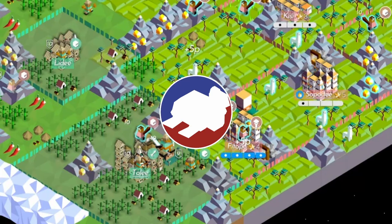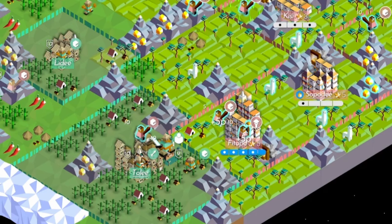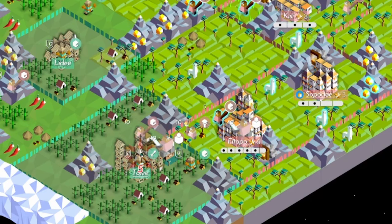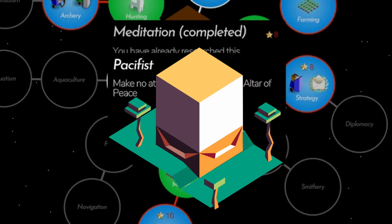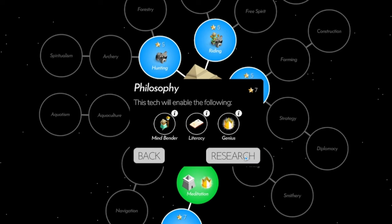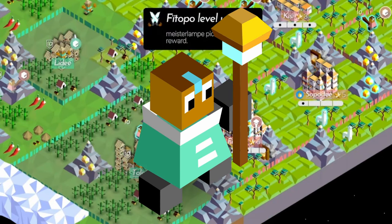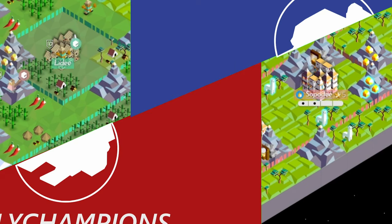Hello folks! Welcome to the Polychampions YouTube. We have another strategy guide for you, this time for AIMO. This guide will focus on the three things that make AIMO different: the Altar of Peace Monument, the tribe's easy access to the philosophy tech, and of course, Mindbenders. Let's learn how to play AIMO.